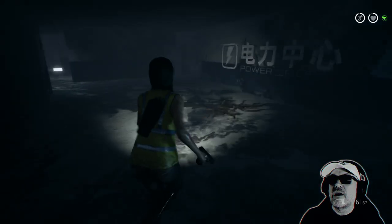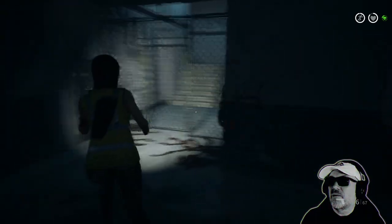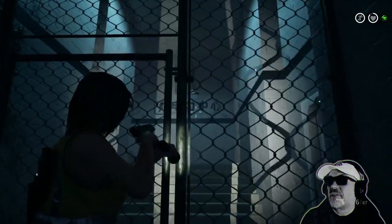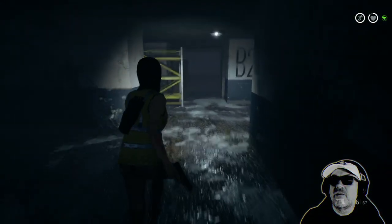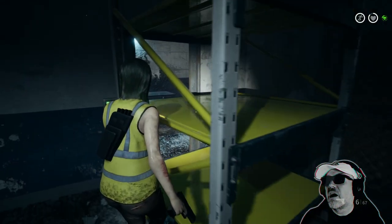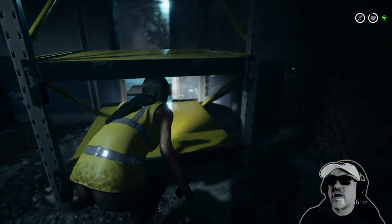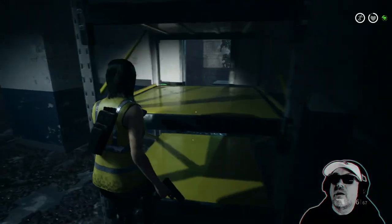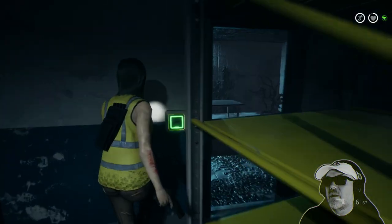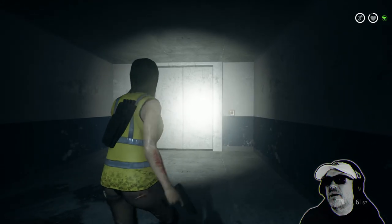Let's see what else we can find as we go on a quest to collect her clothes and her backpack. Look at that — undamaged, untainted. Power area. I'm wondering how do we crawl through that? No, we can't — that's blocking the way. A lift! Everybody loves a lift.